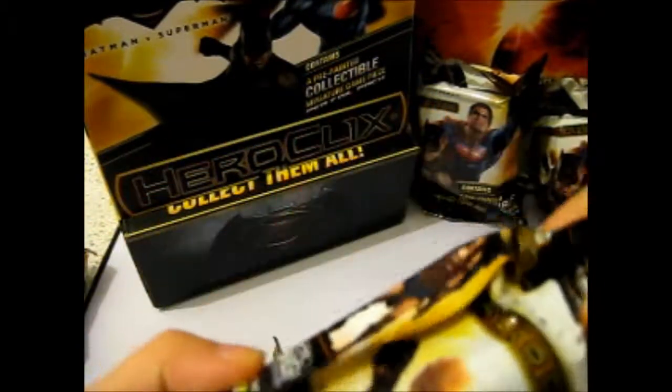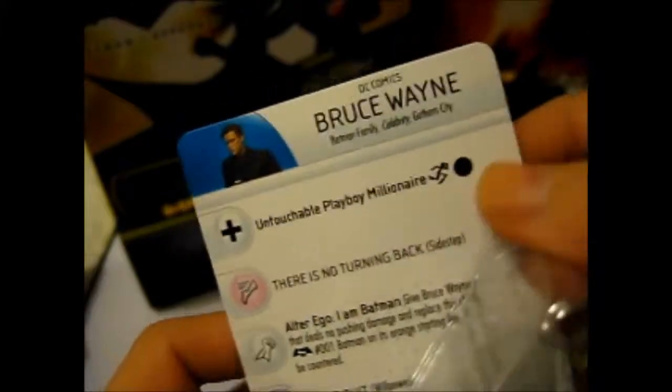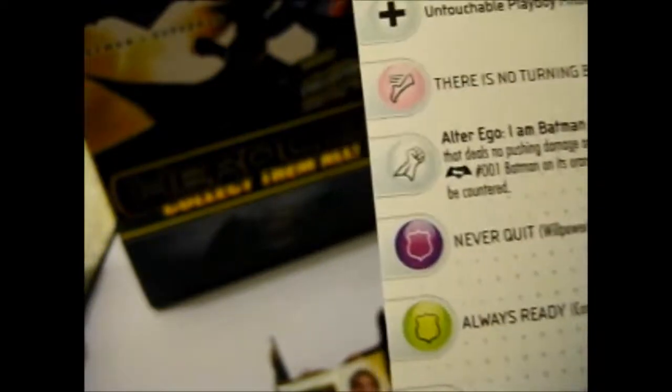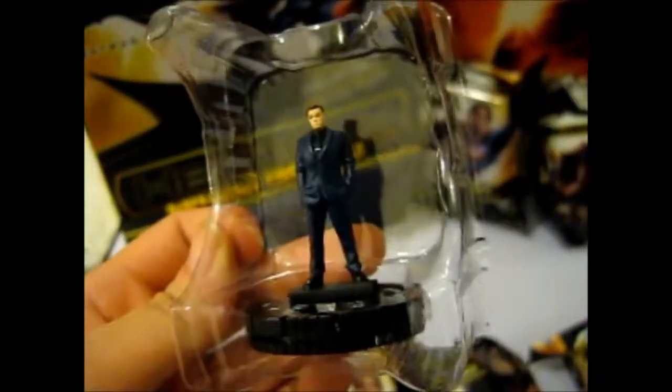We'll zip through these if they're doubles — I won't show those up close. We've got Bruce Wayne. Bruce Wayne is a normal card. Batman Family, Celebrity, Gotham City. Point value is 40. Card number nine. It's pretty cool — in a tux. Very nice jacket with a folding crease, kind of a sculpted paint style. That is very nice. So, one new.